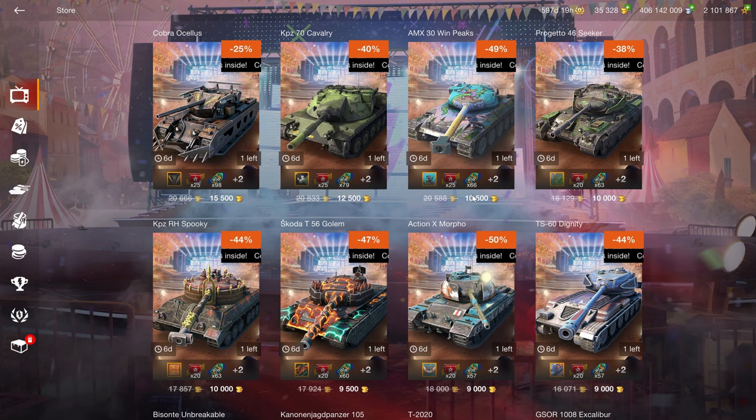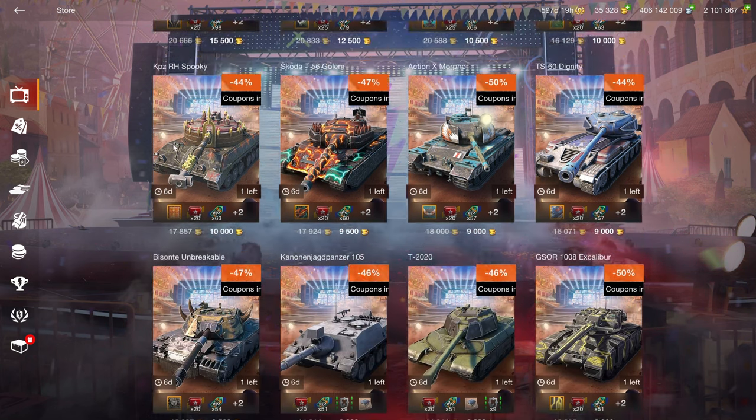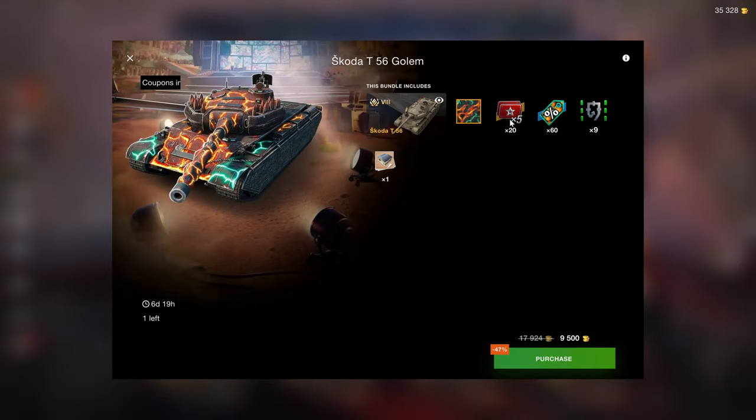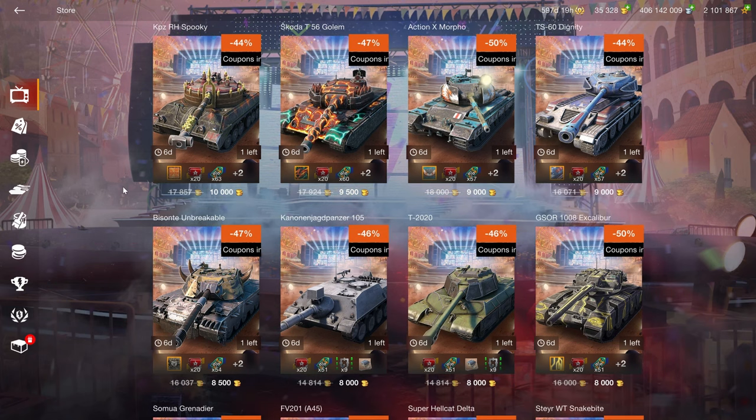The Bridgetto is 500 gold less than a tier 9 for a tier 8 — that is an awful price. The Capacit isn't even worth mentioning. The T-56 was sold cheaper in the past, so I don't know what the point of this bundle is; if you really want the vehicle it's overpriced and not worth it.